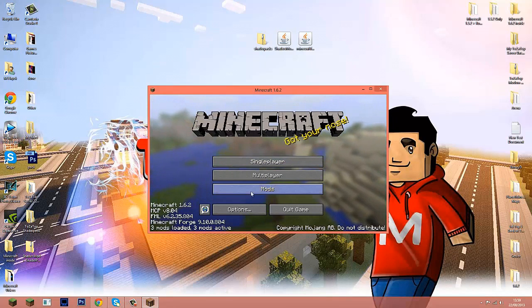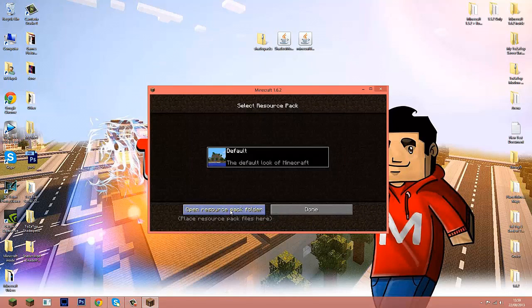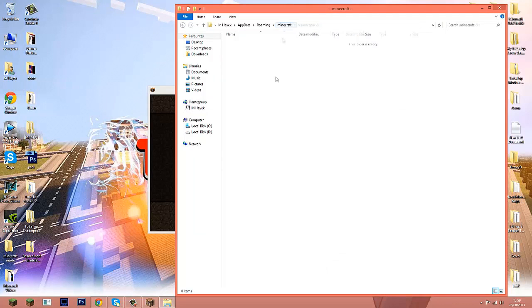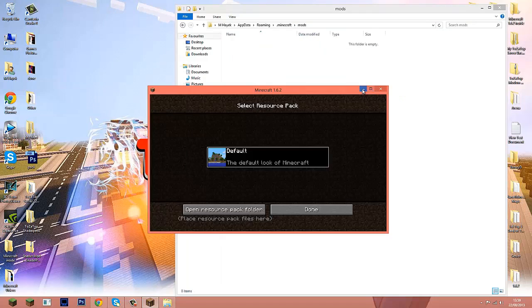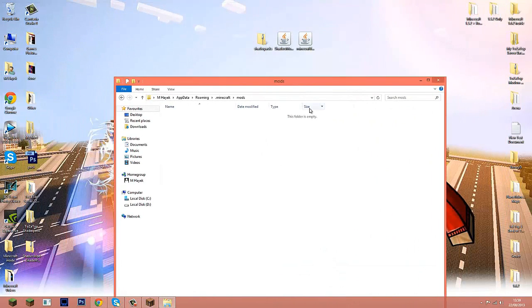You could do it the old way by going to Run and typing %appdata%, but I prefer going to Options > Resource Packs > Open Resource Pack folder, then navigating into your Minecraft folder. In there you'll now see the mods folder — open it up, then minimize Minecraft and place the window somewhere visible on screen.